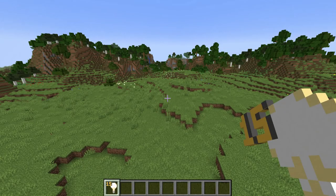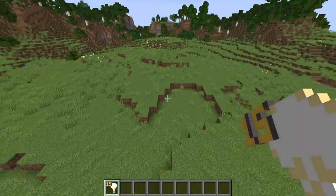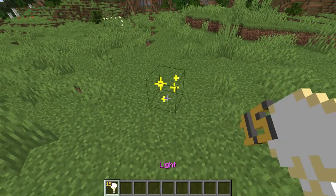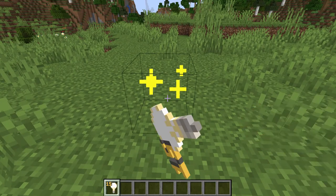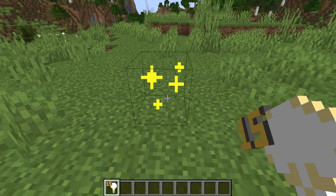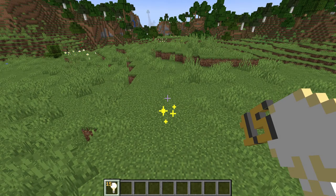A small technical block only obtained through commands has been added, known as the light block, also brought from bedrock edition like the lava cauldron. When placed down, it will emit light, and it can only be seen if you have the light item in your hand. Whenever you right click it, it changes its light level. So, if you're a builder in creative mode and you don't want to add hidden sea lanterns or other forms of light into your build, you can just use the light block and edit its light from there.